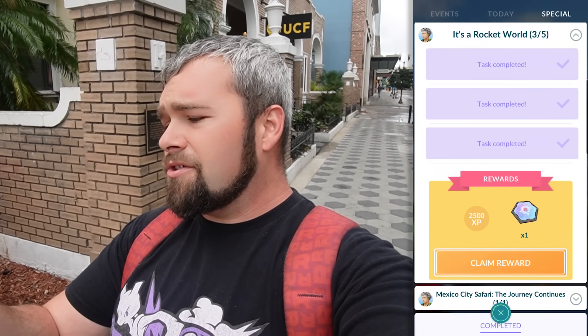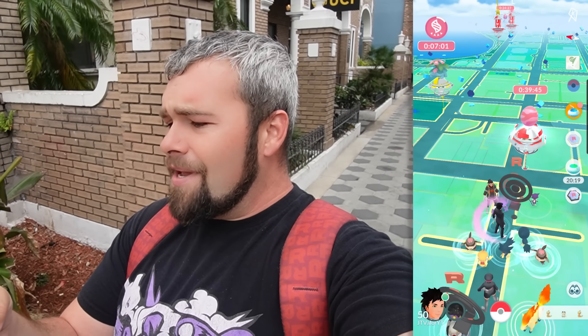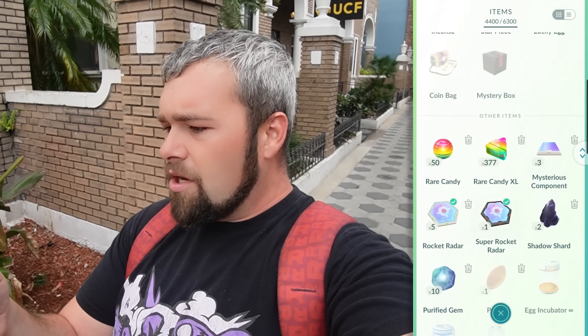Let's claim all the rewards for page three of five — 7,500 XP total, and actually 10,000 in total with the Super Rocket Radar. Now I'm going to assume we have to equip the radar, find the boss, battle and defeat him — which we're not doing because we already got that Grunt. It's good to have the Super Rocket Radar for the future. Let me equip it real quick and then unequip it — I really don't want to be running into Giovanni right now.